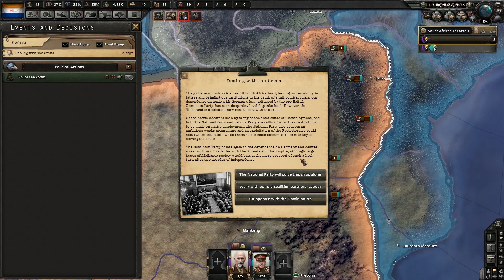The global economic crisis has hit South Africa hard, leaving our economy in tatters and bringing our institutions to the brink of full political crisis. Our dependence on trade with Germany, long criticized by the pro-British Dominion Party, has seen deepening hardship take hold. However, the Volksraad is divided on how best to deal with the crisis. Cheap native labor is seen by many as the chief cause of unemployment, and both the National Party and the Labour Party are calling for further restrictions on native employment. The National Party also believes an ambitious works program could alleviate the situation, while Labour feels socioeconomic reform is key.